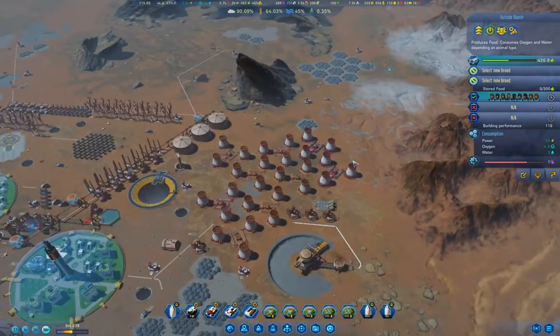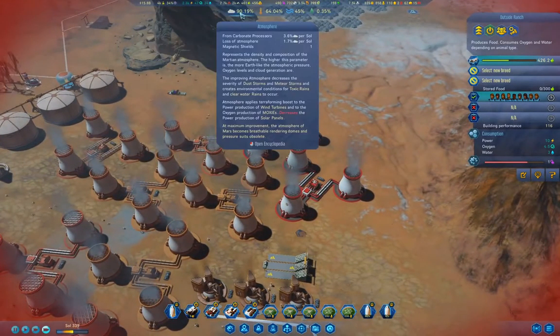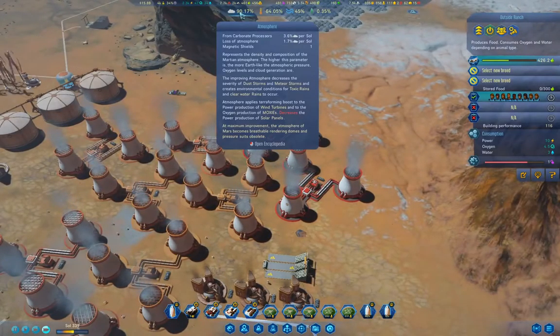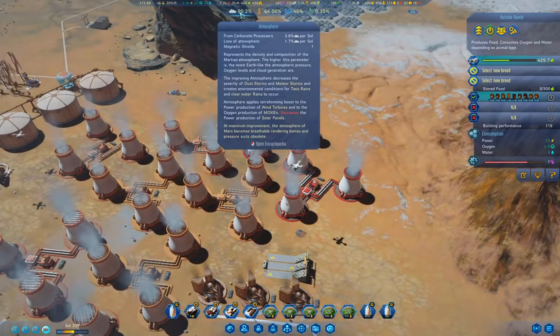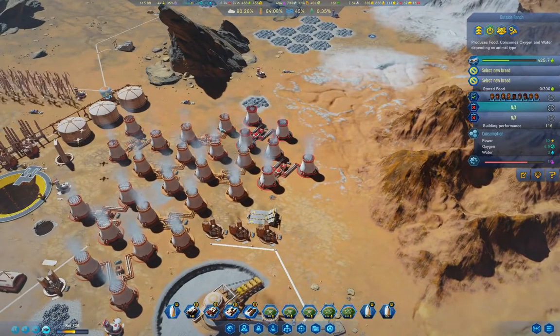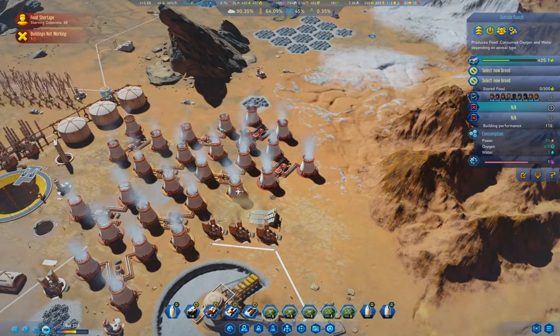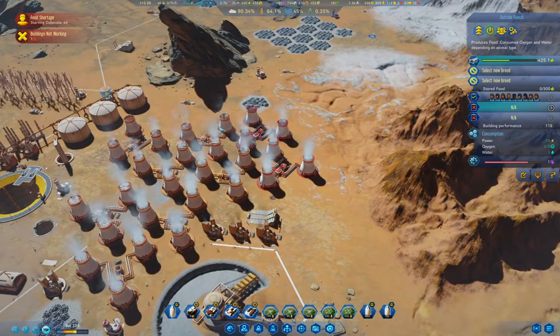Over here these guys are running now. We'll hit breathable atmosphere real quickly, we'll open the domes — and that'll be it. Why are colonists starving?